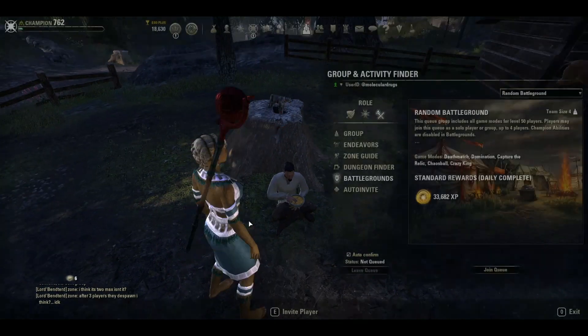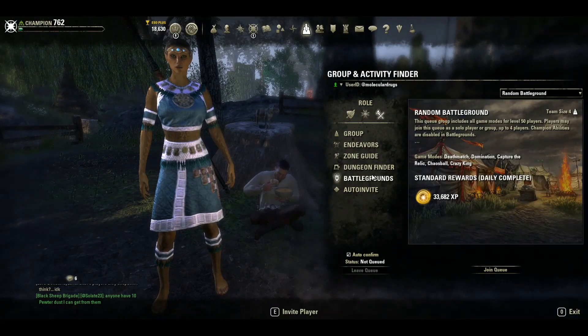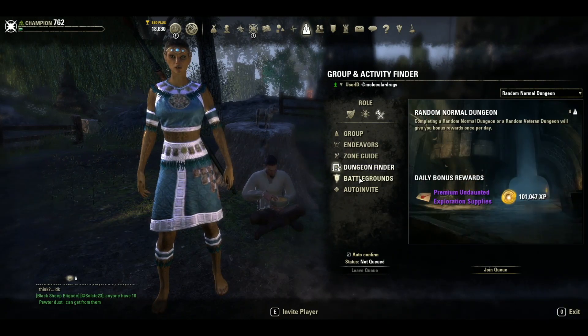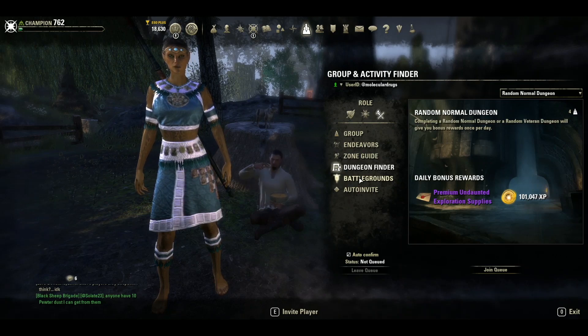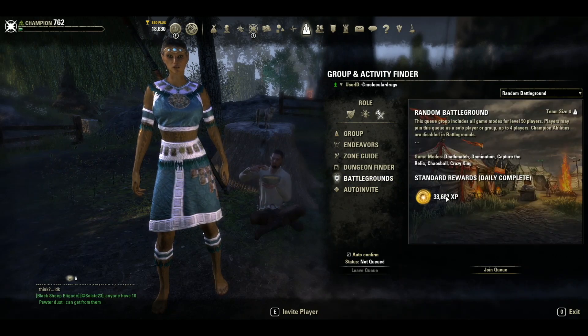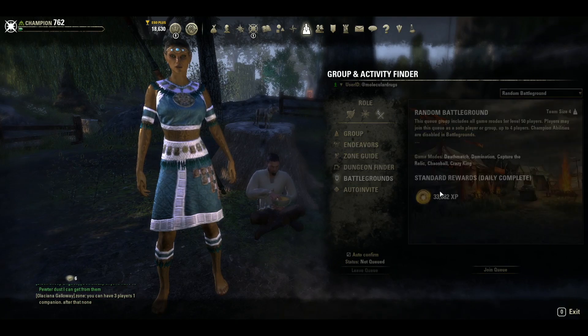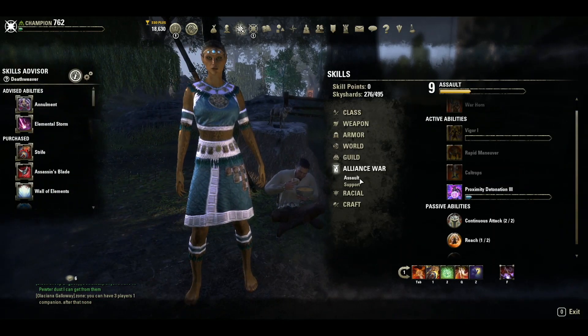So if you want to do that, at level 9 you're going to unlock Alliance Wars — level 9 or level 10. And if you do it once a day, you get like double or triple XP or something like that. So it's good for XP, and also you unlock a skill line known as Alliance War.